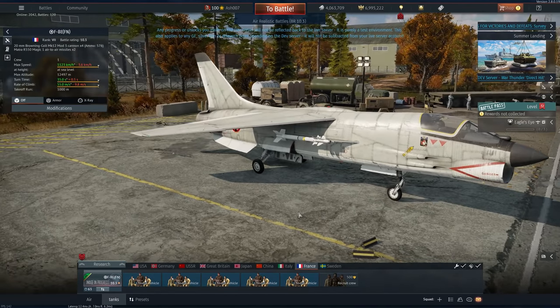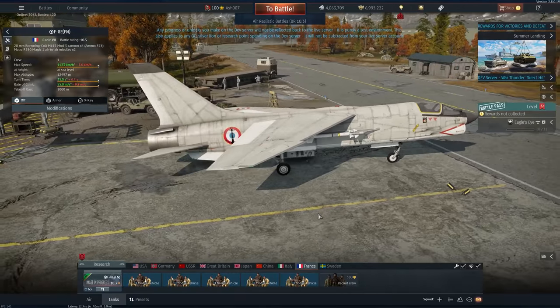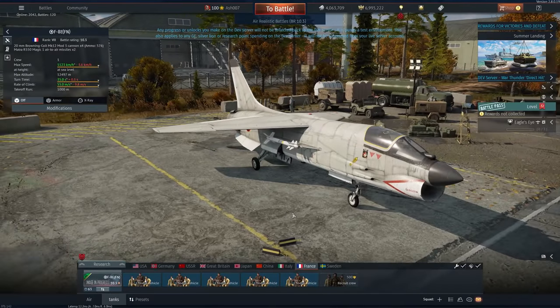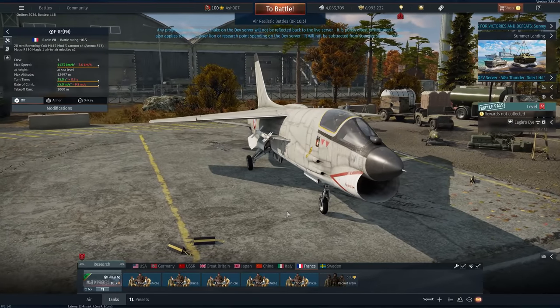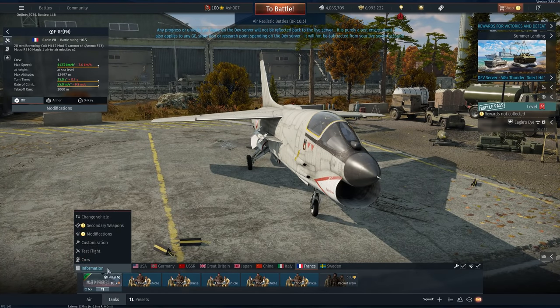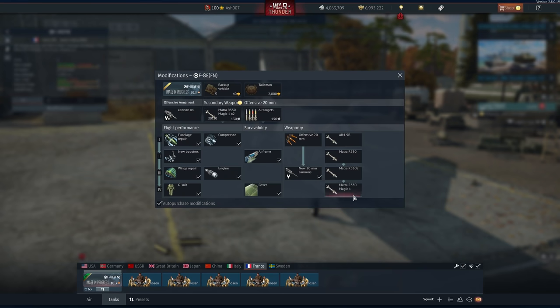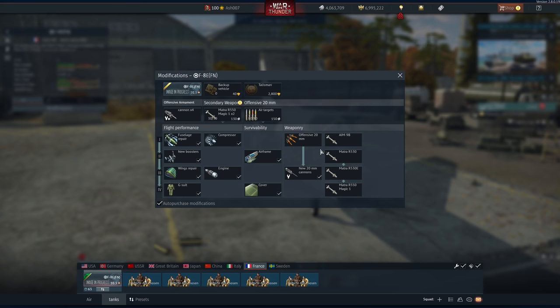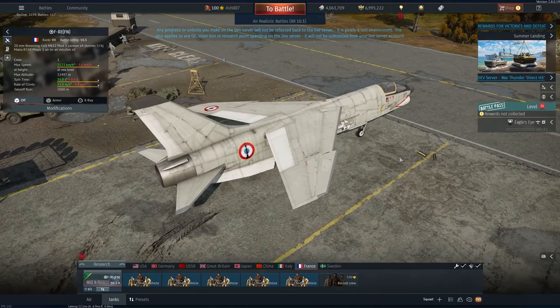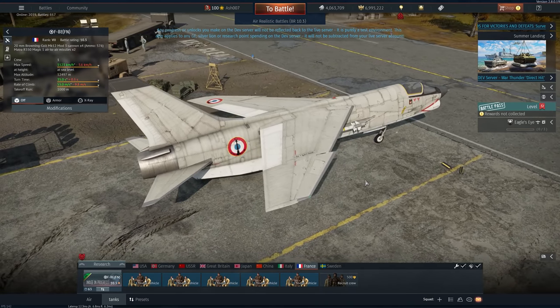France gets the F-8E, or the F(M) version — the French version of the Crusader, which is something I have been heavily waiting for for a very long time. It doesn't get four missile hardpoints, but it does get access to Magics, and those Magics are certainly magic indeed. You can also get the R-550 and R-530E variants, but it also comes with AIM-9Bs. On the modifications tab, the most missiles you can take is four AIM-9Bs. There's quite a lot of options and versatility here. It's kind of disappointing it doesn't have a proper French naval camouflage — they've just stuck a couple of roundels on the side and called it a day.